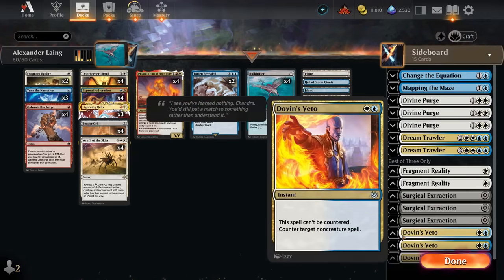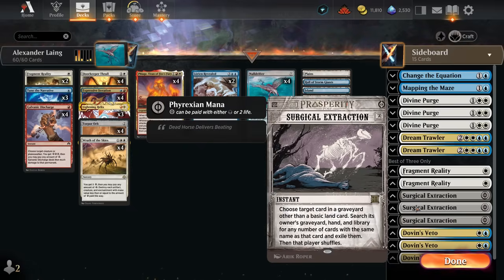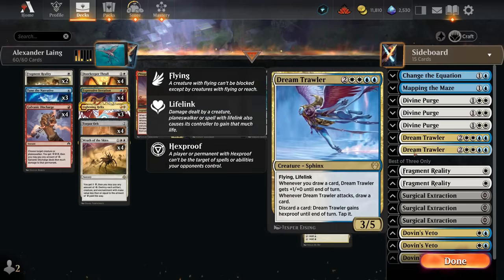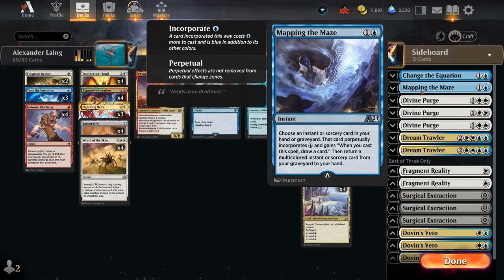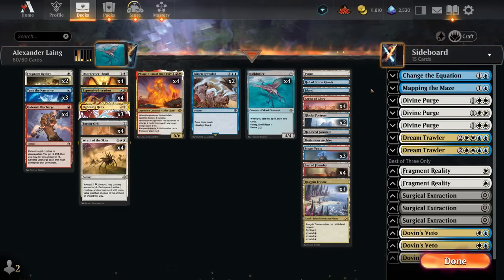The sideboard was also included. Dovin's Veto is an uncounterable counterspell for non-creature spells, great against control and combo. We've got Surgical Extraction to stop graveyard shenanigans, more Fragment Realities, and Dream Trawler which can single-handedly win against control by outlasting the opponent's sweepers. Divine Purge is another versatile sweeper handling creatures and artifacts. Mapping the Maze provides extra card advantage, and Change the Equation is another versatile counterspell.